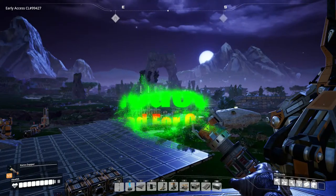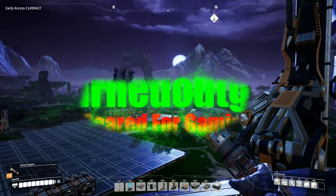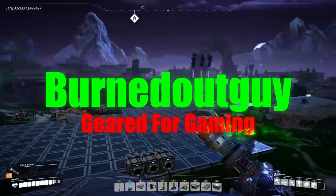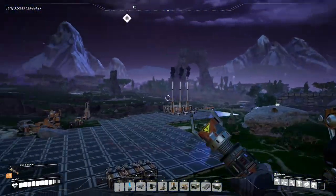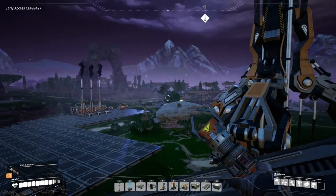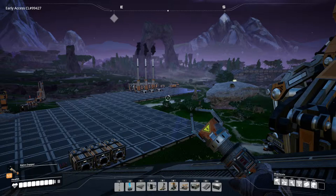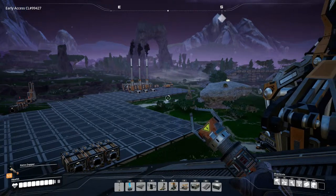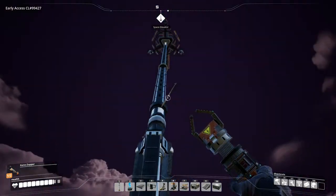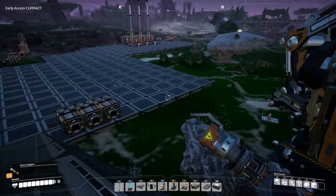Hello everybody, Burnt Out Guy here, and welcome back to Satisfactory. So last episode we managed to get ourselves unlimited power, set up with a small little tractor automated go-picker-up system, and we also managed to put down our space elevator, which is looking absolutely beautiful.